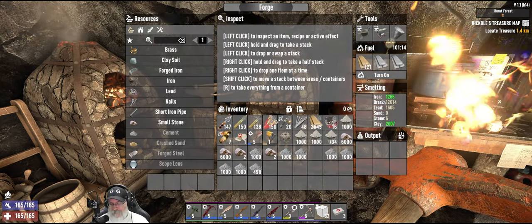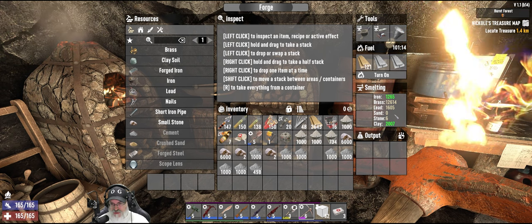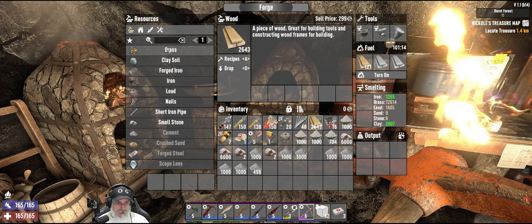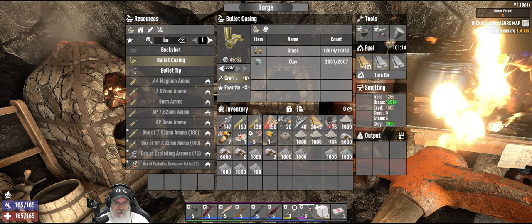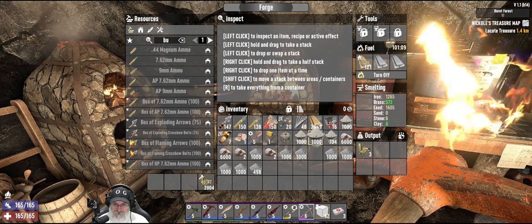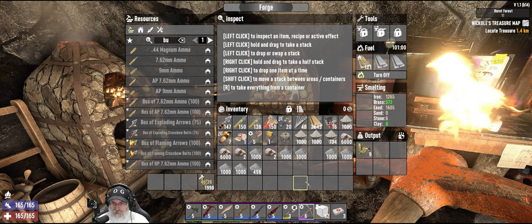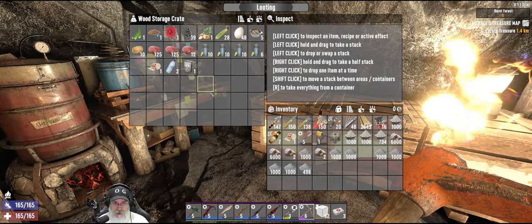Oh shit, I'm going to lose all that stuff if I don't do something with it. I kind of hate to lose the brass - the iron and the lead aren't that big of a deal. We should wait and convert all the brass at least to bullet casings so we're not wasting that. Again, the lead and the iron is not that big a deal, but the brass is a little harder to come by.